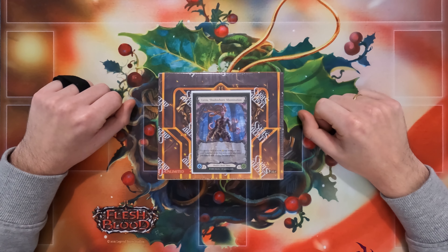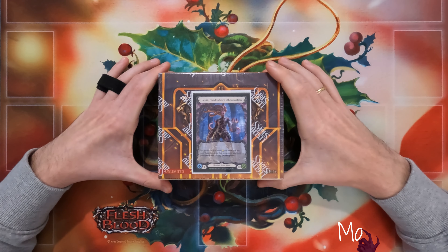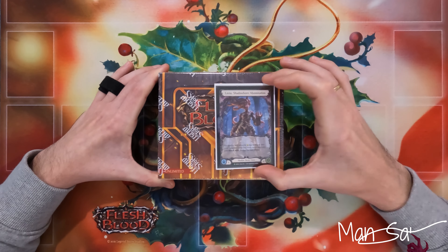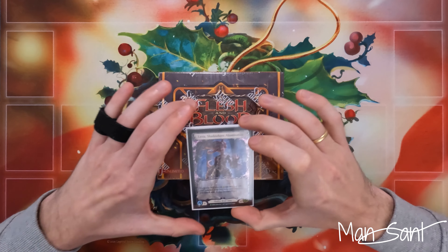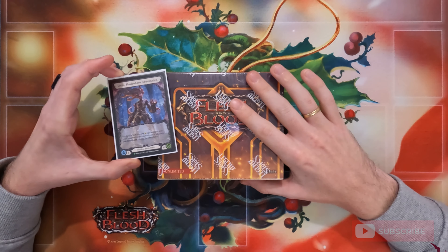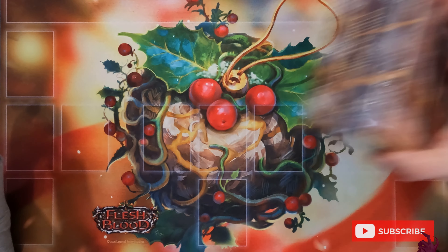What's up everybody, it's Mansant back at you with a really off-the-wall Leviah build today that was good enough to take me to 6-1 at this 18-person Win-a-Box event I attended today, where I got a box of Crucible for getting first and won this lovely mat.